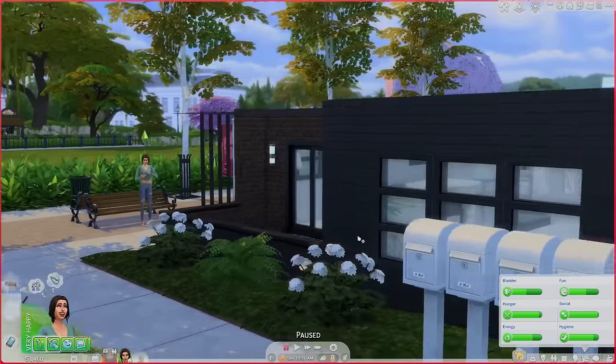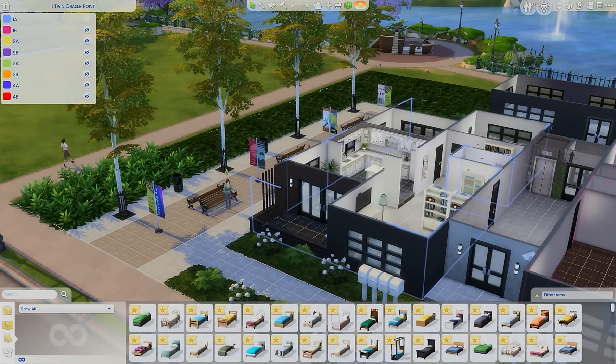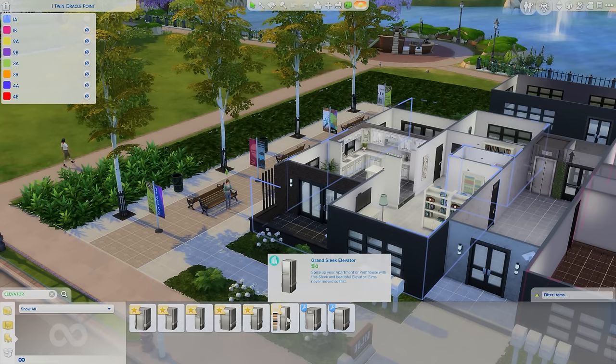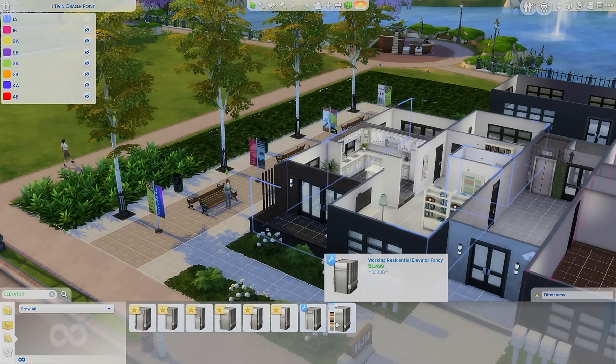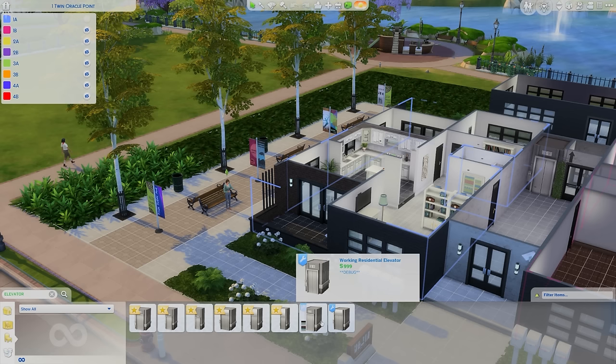These are not the same elevators as the ones from City Living, but they're quite easy to find in Build Mode with the search bar. All you have to do is type in 'elevator' — you'll see your City Living elevators, but there are two custom content ones: 'Working Residential Elevator' and a fancy variant as well. They come in different color swatches.